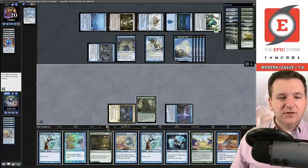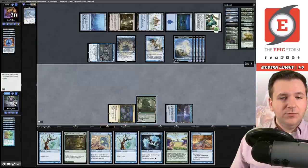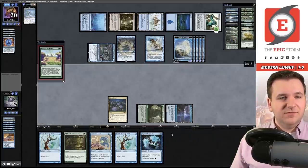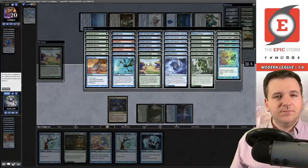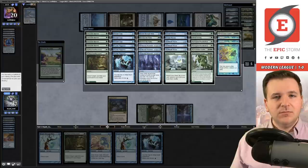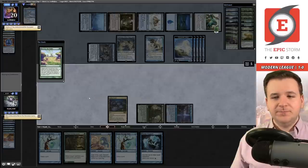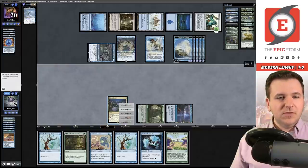Ideas Unbound, Ideas Unbound — play all these Peers in there. Take the Grapeshot and Past in Flames, Reach Through Mists. They have a Chalice of the Void on top — good to know. We'll tap three mana, Psychic Puppetry splice to untap Lotus Field. They're at 20, we have spells to cast. Another Ideas Unbound — yeah, this might be the way to build the arcane build, this feels really good.